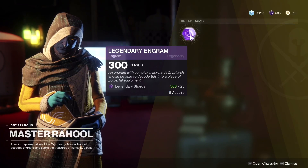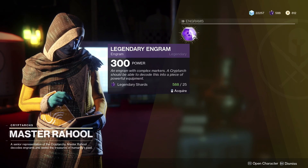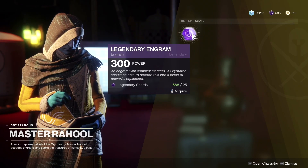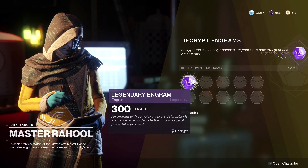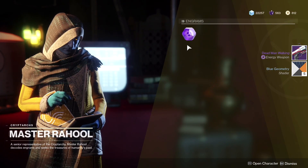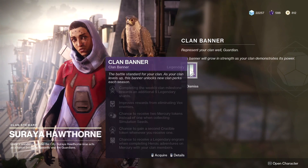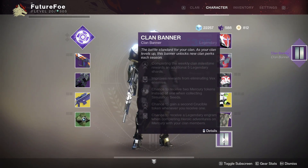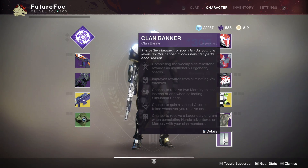Next up, we have some changes with Master Rahul. We have the addition of an engram that you can purchase — I was actually very shocked to see how cheap it is. For 25 shards, you can buy a legendary engram. Interestingly, we now see this at 300 power, so it looks like they may have changed the backwards scaling that happens after you reach the 265 soft cap. This is definitely a welcome addition. You'll also have a brand new clan banner available over at Hawthorne with new perks for Season 2, including things like getting more legendary shards, more rewards for defeating Vex, and more tokens when you do public events on Mercury. Definitely pick it up so you can start earning your clan XP again.